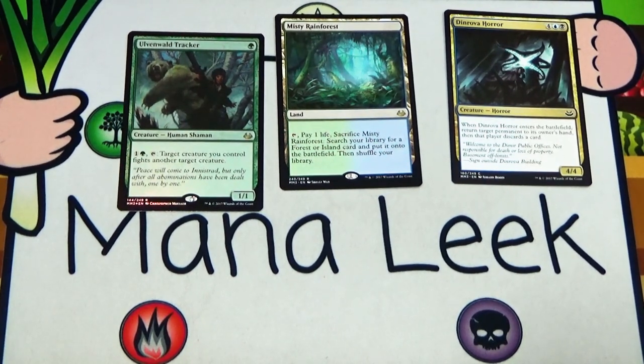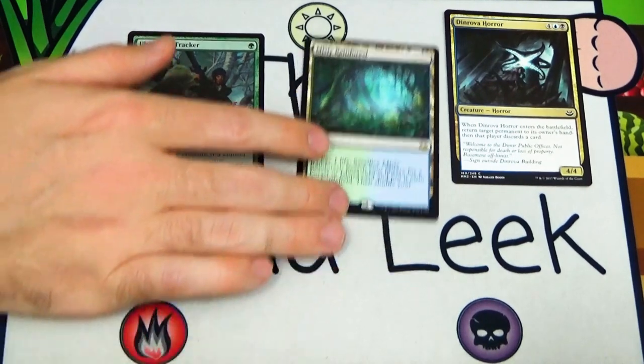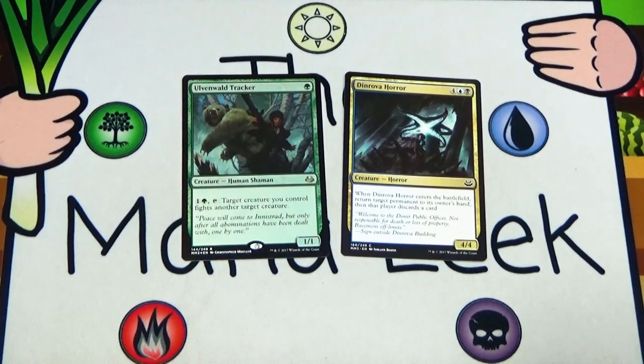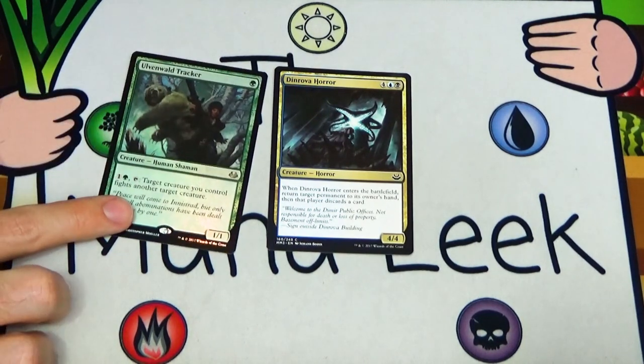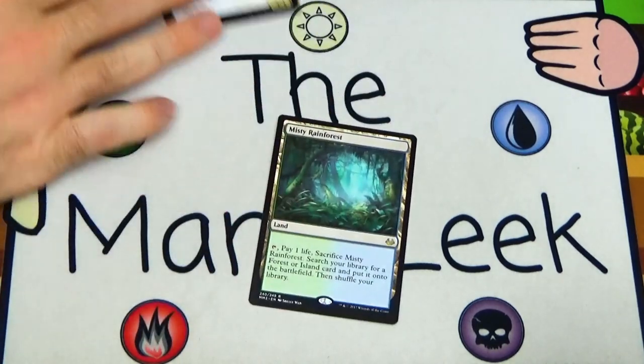Our foil is a foil Ulvenwald Tracker — a single green mana for a 1/1 Human Shaman. Pay one and a green, tap: target creature you control fights another target creature. Very good card — I really like Ulvenwald Tracker. If the Misty Rainforest weren't there, would I take it over the Horror? I don't think I would. The Horror is just so format-warping and so good, and at common you can get four or five of them — I've seen that in people's decks. Ulvenwald Tracker is really good but Dinrova Horror would be my pick if the Misty Rainforest wasn't there.